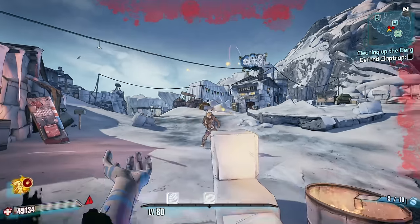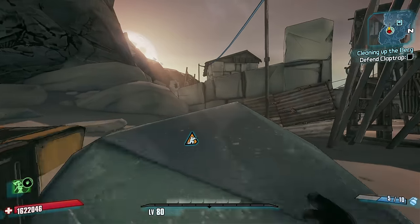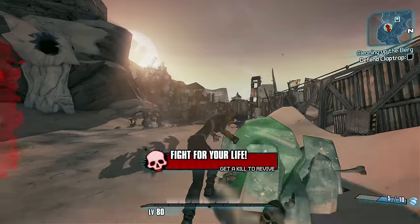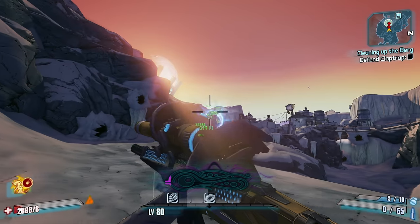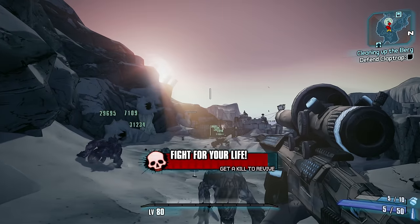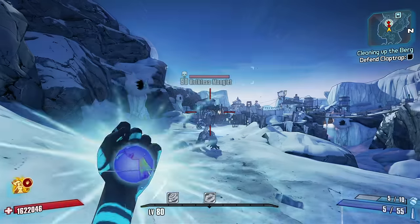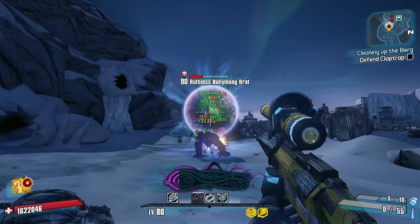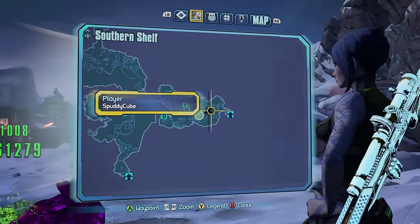I started by trying to get Bullymongs and bandits to fight one another, to no success. The lack of gear wasn't helping things progress at all. Luckily, while I can't break Bullymong piles, they can — and out popped a sniper rifle. Green, but it'll do. Once I lived long enough to pick it up, I got to killing. Using Maya's Ruin to inflict Slag and Cloud Kill to deal damage, I was able to at least kind of pose a risk to the local Bullymong population. Second winds were extremely few and far between, as you can't ADS in fight for your life.